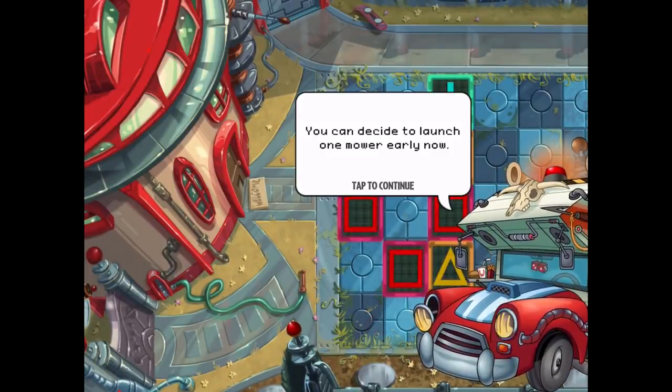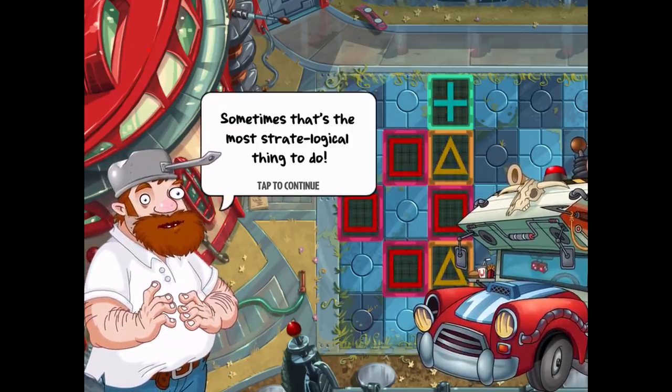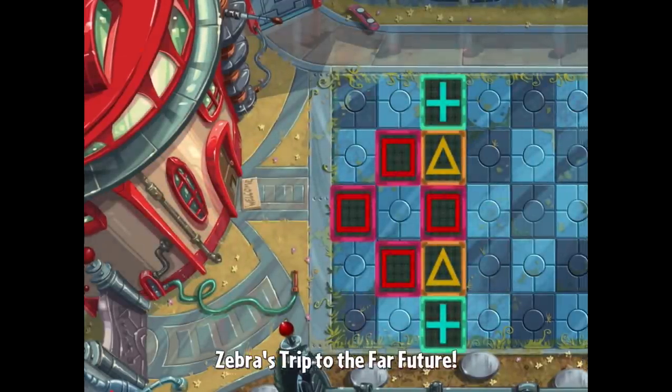Let's start with Day 21 where Dave and Penny say you can now decide to launch one mower early — we got that last episode, just press and hold a mower when the time is right. The level objectives are to produce at least 5,000 sun and never have more than 16 plants, which is really challenging.